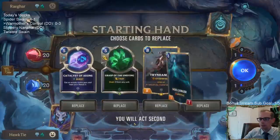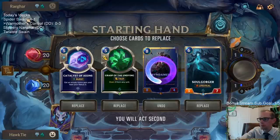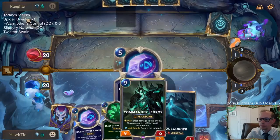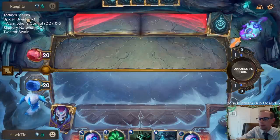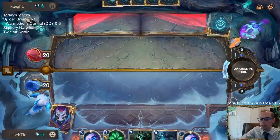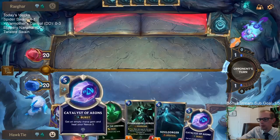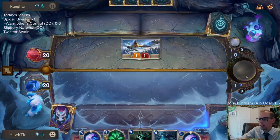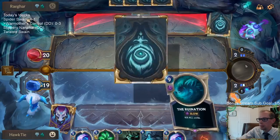War Mother's control is not looking good. The problem with this deck is all these Shadow Isle spells are just not well positioned — your Withering Whale, your Grasp of the Undying, all that kind of stuff. It's just not well positioned. And obviously everything is just too expensive.